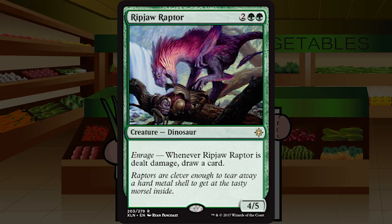Ripjaw Raptor is up next — two green green for a creature dinosaur at rare, a four five. Enrage: whenever Ripjaw Raptor is dealt damage, draw a card. This looks real solid. A four five for four is already very good, and it draws a card when it attacks and gets blocked, gets chumped, or sits back and blocks. Unlike Ranging Raptors, taking four damage is not a great plan too many times — your opponent will find a way to deal with this. Even just discouraging attacks is insane value. B+ — looks really really good.